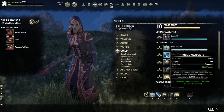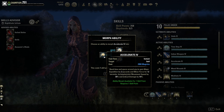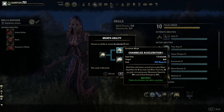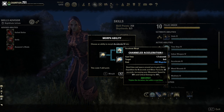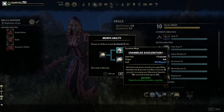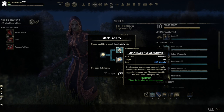Next is Accelerate — bend time and space around you to gain Major Expedition for three seconds and Minor Force for 12 seconds, increasing your movement speed by 30% and critical damage by 10%. One morph is Channeled Acceleration, which triples the duration but adds a 1.3-second cast time — giving 36 seconds of Minor Force and nine seconds of Expedition. Magicka builds often had trouble accessing Minor Force and this kind of fixes that problem.